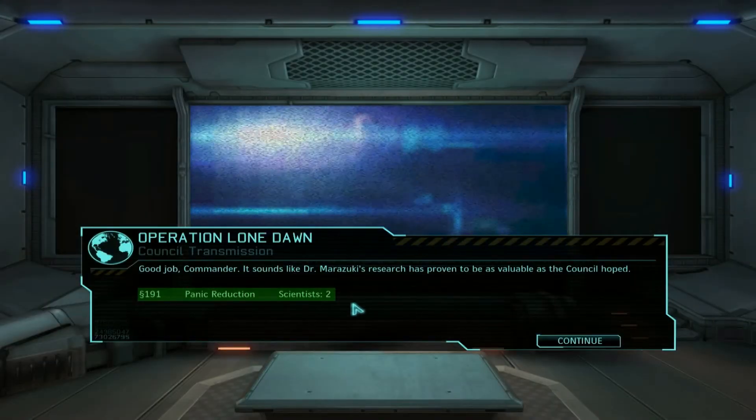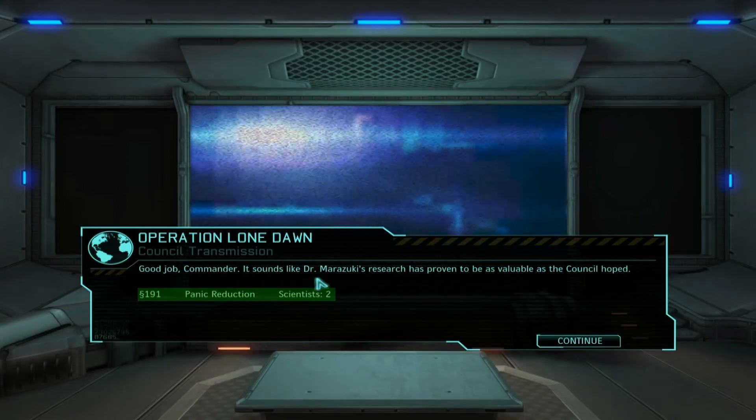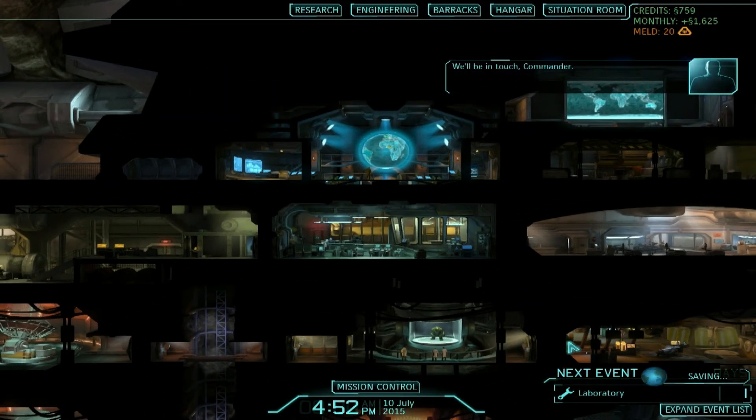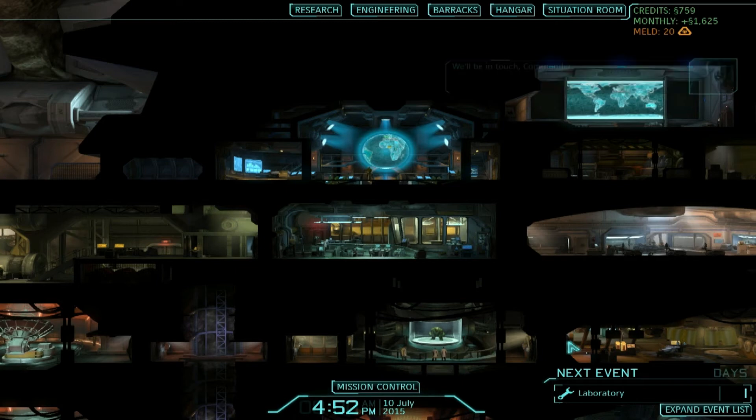Great job, Commander. It sounds like Dr. Marazuki's research has proven to be as valuable as the council hoped. We gained 191 credits, panic reduction in Mexico, and 2 scientists. We will be in touch, Commander. So I think that's a good point to leave off right there. That's it for episode 27 of XCOM Enemy Within. I hope you guys enjoyed the video and I will see you guys on the next one. Bye guys!